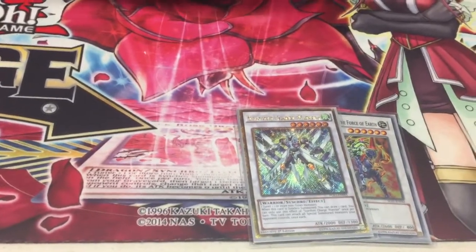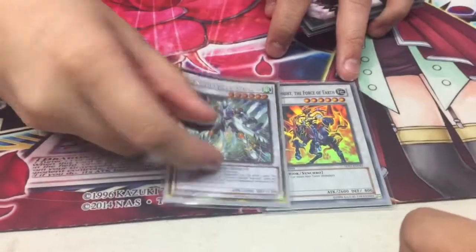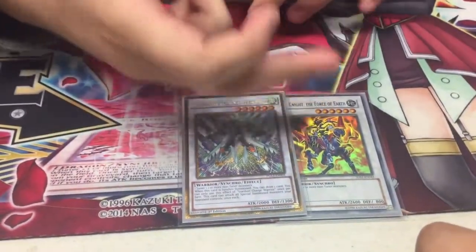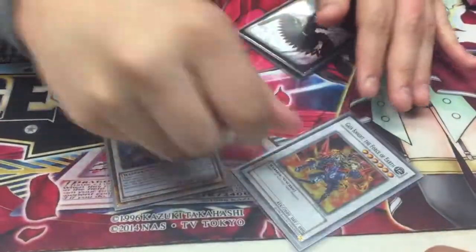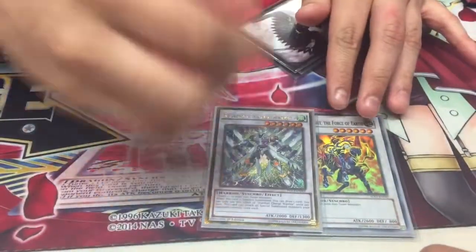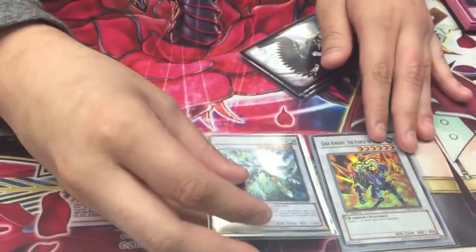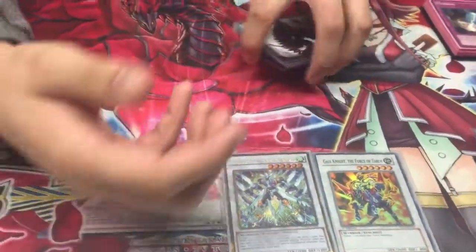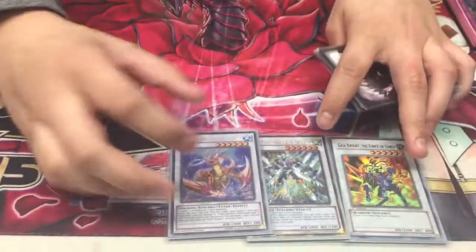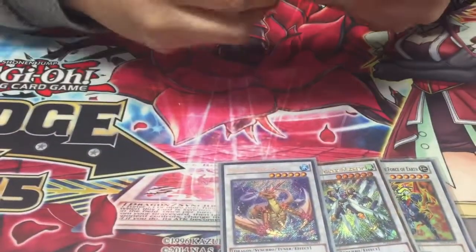Quick question: can't you just run Goyo Guardian instead? I would run Goyo Guardian, but it would feel like dead weight just summoning it as an Xyz material. Gaia doesn't feel like dead weight as an Xyz material. Goyo lets me take monsters from my opponent's grave, but I don't want to do that — I just want to ramp up into whatever I want. And then I got Coral Dragon cause it's a good card — more draw power, and it lets me pop a card if I have dead cards in hand.